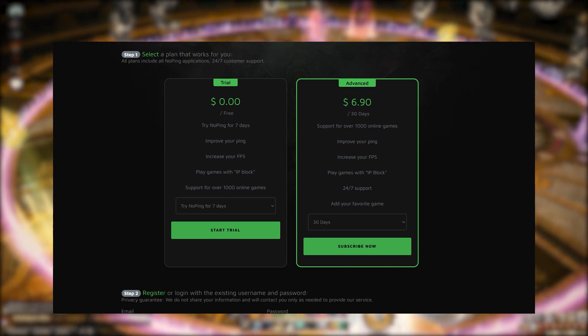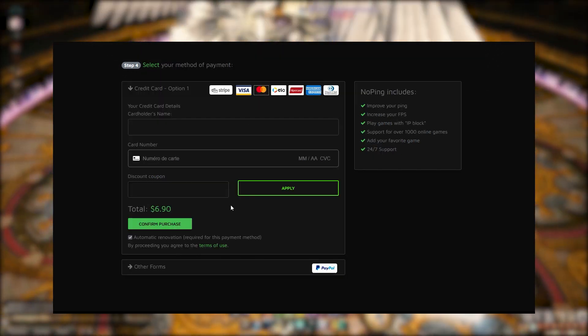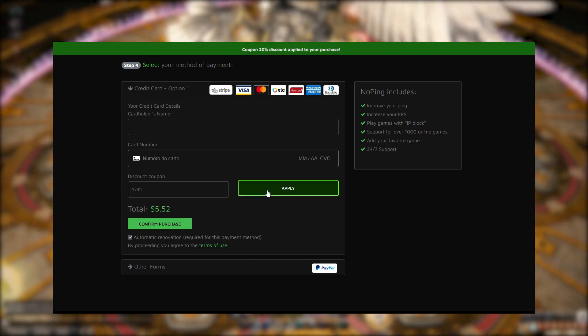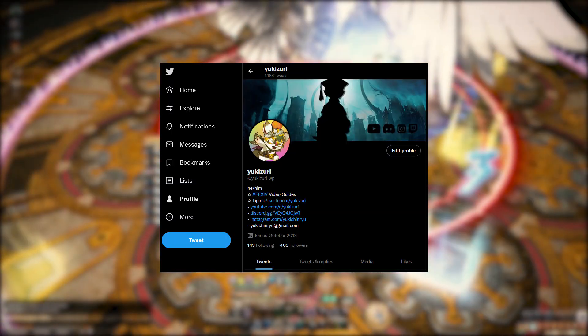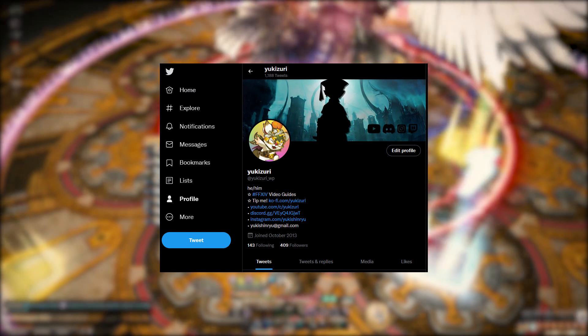Try it for free and check if you can feel a difference in how smooth your gameplay actually is. After the trial, the price is $6.90 per month, but you will get a 20% discount using the code YUKI, reducing the cost to $5.50. If the first week free trial isn't enough for you, don't worry — the first 10 comments on the tweet linked in the description will get you another 7 days for free.